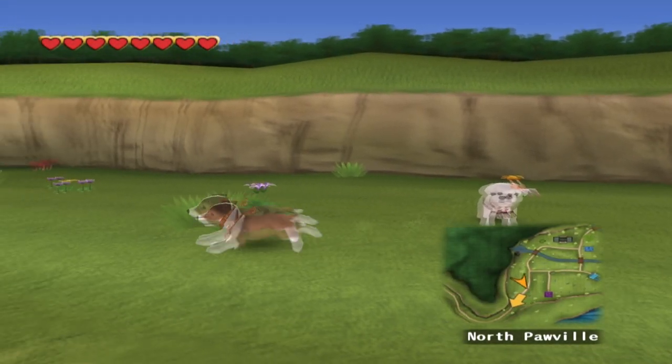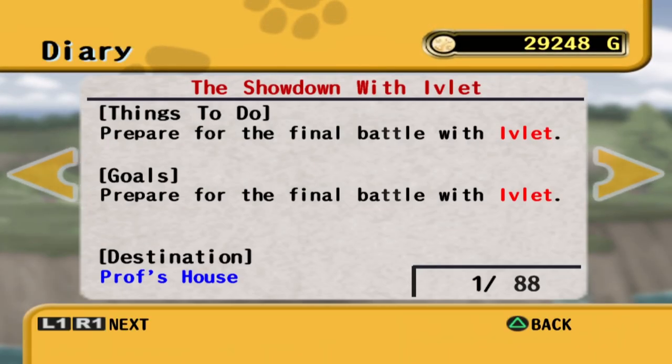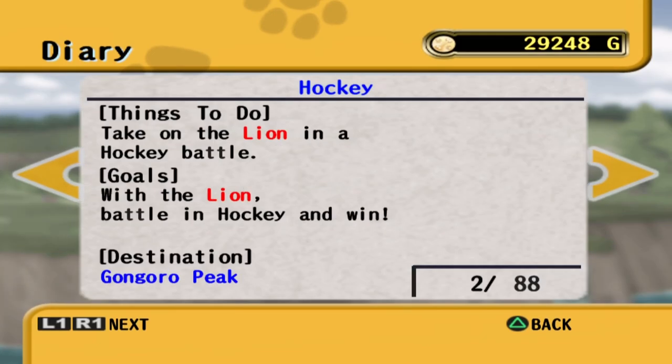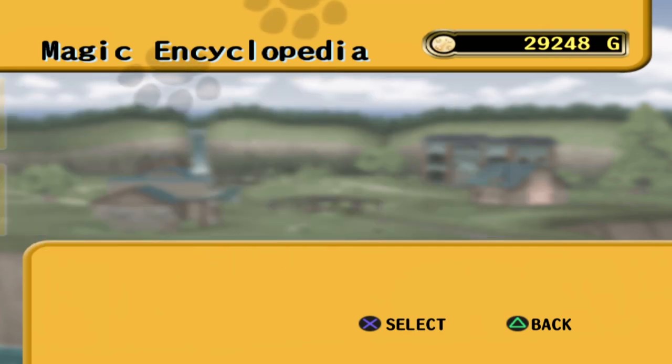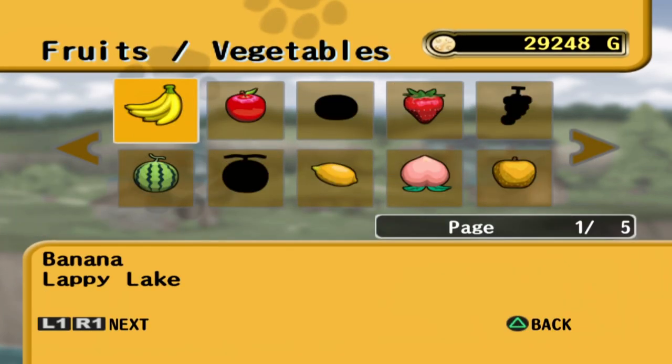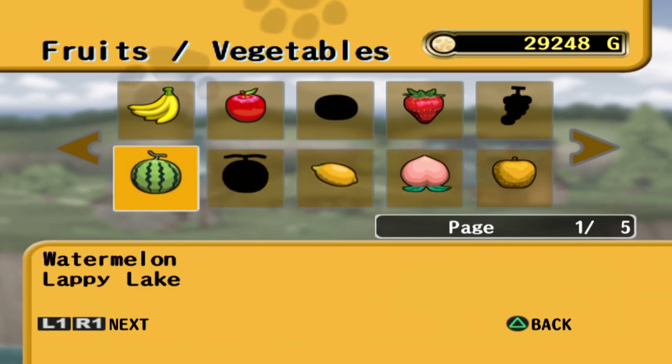So there is something that can help us with that. We have the magic encyclopedia, which tells us where things can be found. This is fruits and vegetables — watermelon is one, that's at Lappy Lake. I've seen them elsewhere too — I'm pretty sure there was one in Tail Heights. I'm going to note these things down so that we know where to find them.